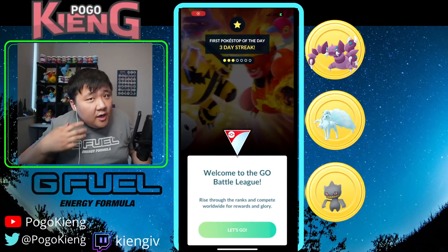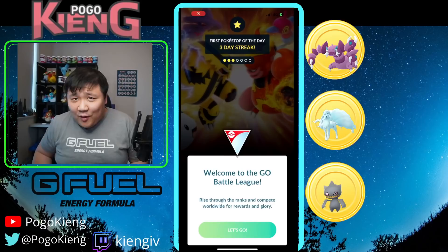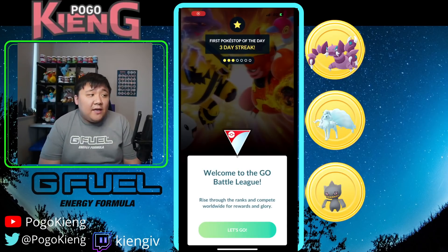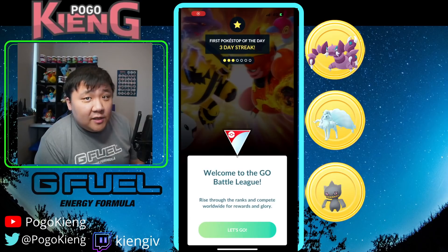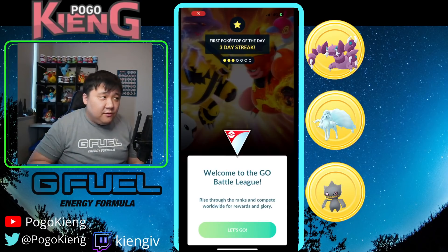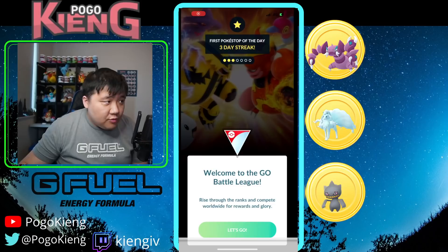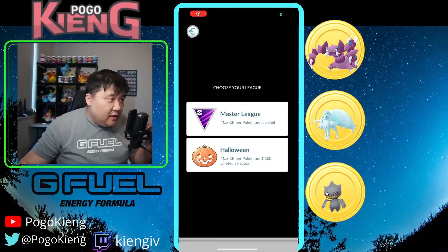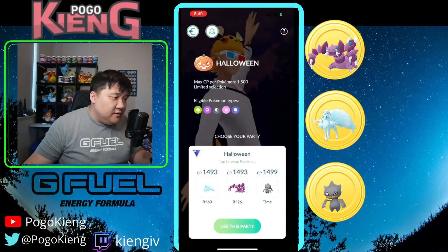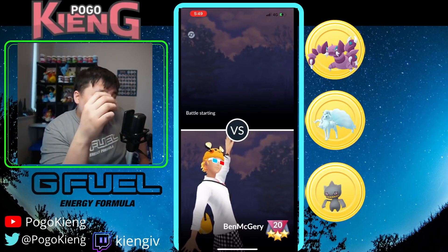Welcome everyone to another video. We're showcasing some battles with Return Bannette — a purified Bannette with Return, pairing up with Aqua Tail Drapeon and Powder Snow Nine Tails. This is a trainer named Ben from Australia, a very talented trainer. Let's get started in the Halloween Cup. It's actually Nine Tails lead.